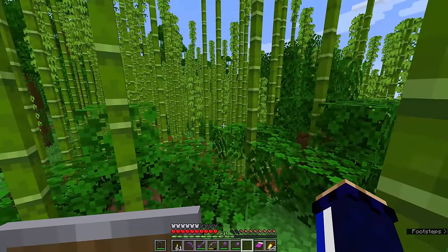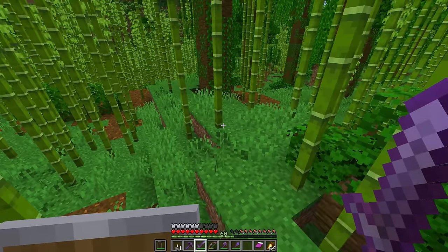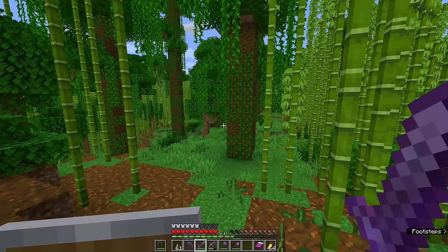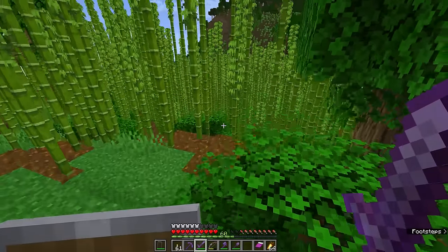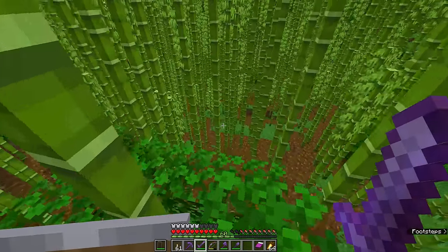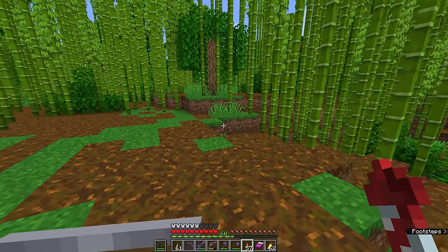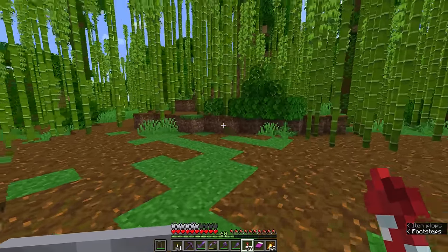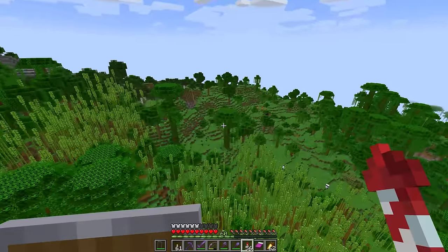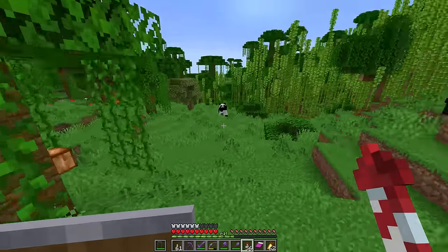There is another reason to clear-cut an area like this beyond just getting the bamboo for your own uses, and that is that pandas need some space to spawn. Right now the bamboo forest is so dense that pandas aren't really going to show up in great numbers. You might occasionally find one or two strolling around, but passive mob spawning happens a lot more slowly than hostile mob spawning, so this clearing won't generate pandas right away. Instead I'm going to search for pandas around the fringes of this jungle.